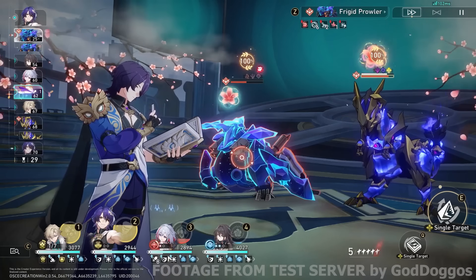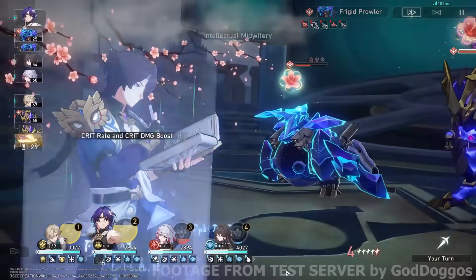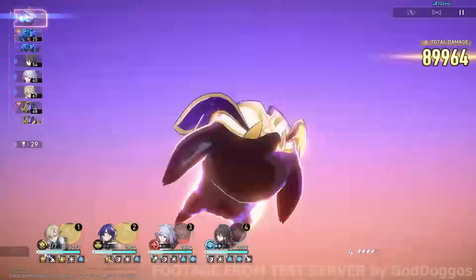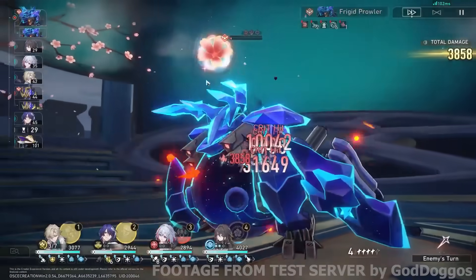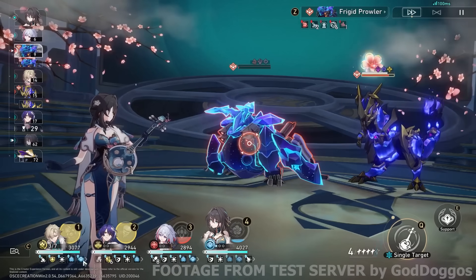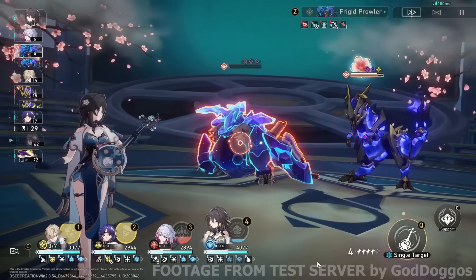With Topaz and Numby, those are all 1 blind bet stack every time a follow-up attack triggers. Right now with Dr. Ratio — that's the second blind bet stack. With Topaz and Numby — that's the third blind bet stack. And every time they do a follow-up attack in between, I get a shield. That's how you're able to survive forever.